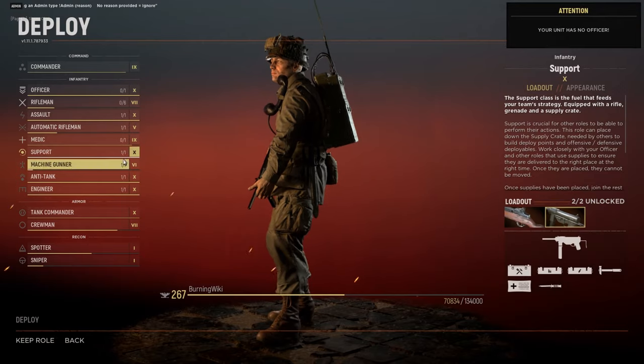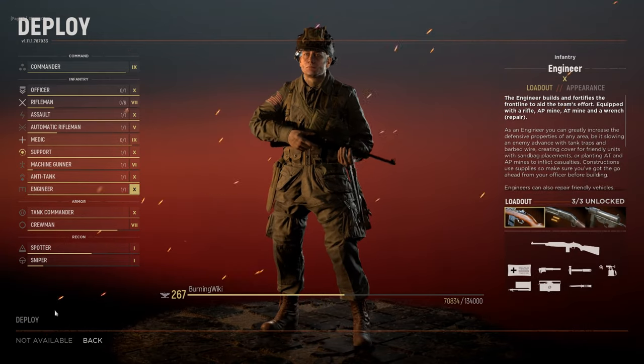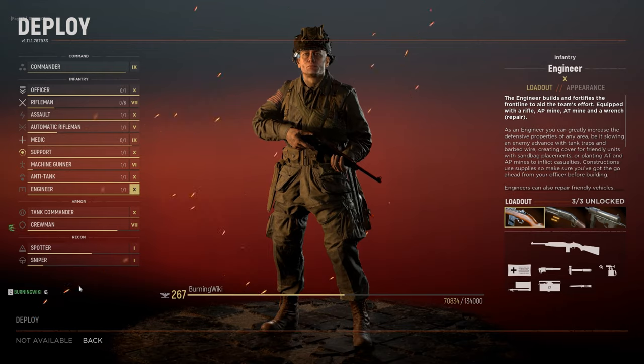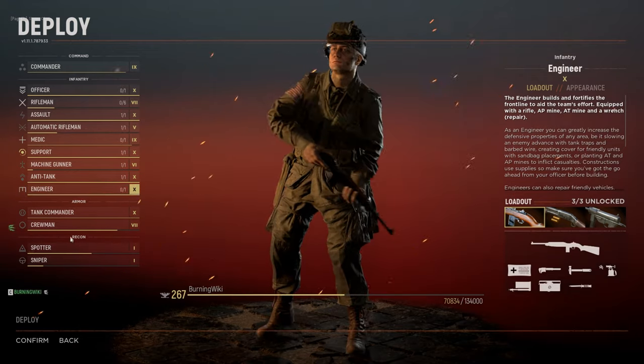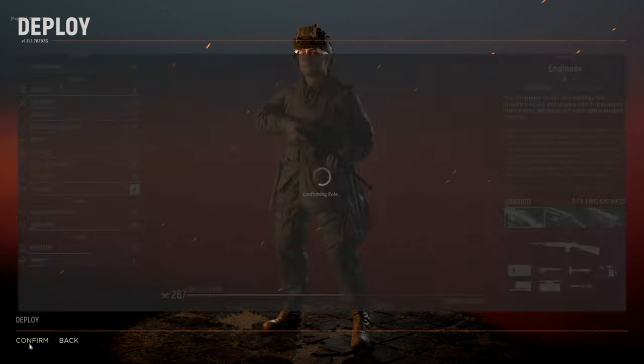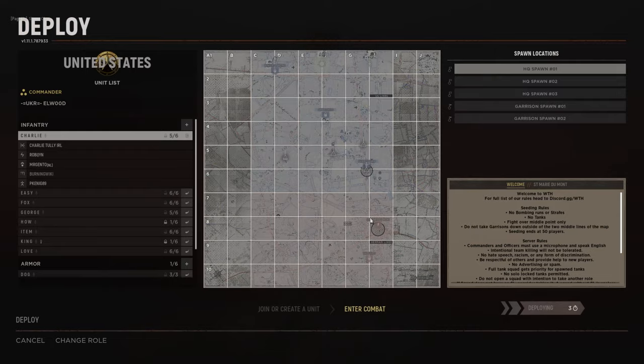The second way you can do this is to become the engineer and then have your squad leader request a supply drop from the commander in the HQ where you want to build the nodes. The supply drop has 100 supplies; a node costs 50. You will still need the support player to drop you the last crate.